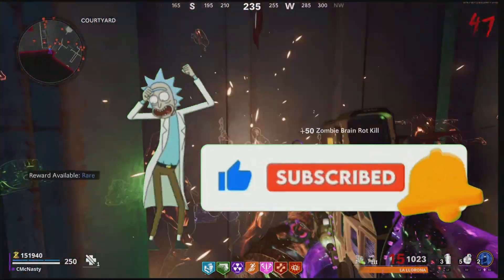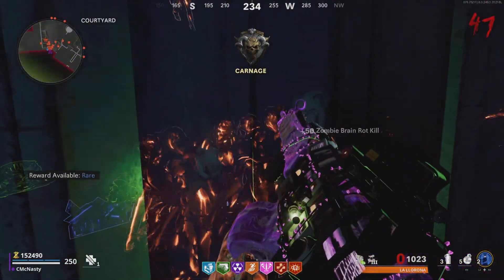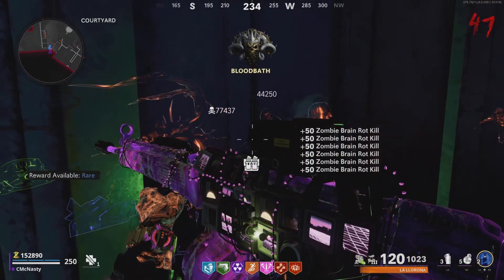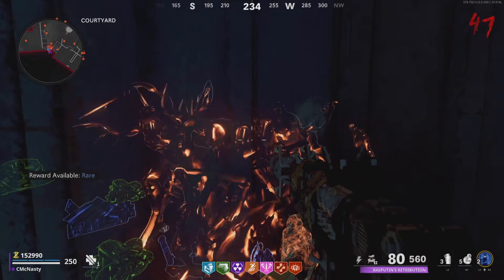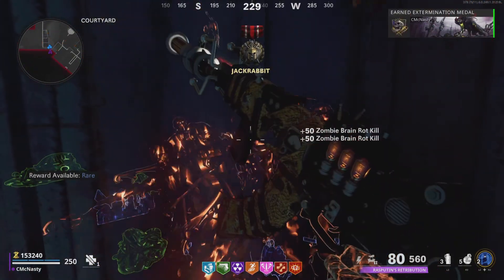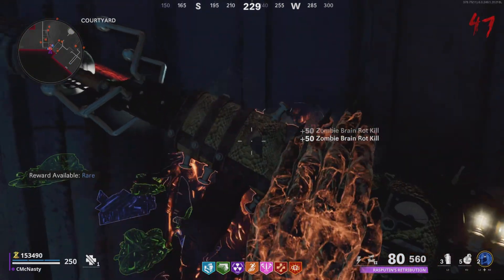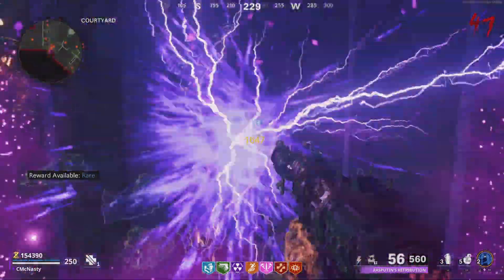I'm Sam McNasty — always bringing you the best glitches. Don't forget to try out the free store blueprints glitch, guys. Get blueprints out of the store just like this — I have the bundles for free. You can get that one and all the ones the store sells for free. This is my mini wonder waffle. See you on the next one, guys. Reese's Pieces — I'm out.